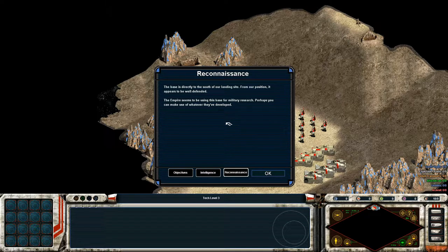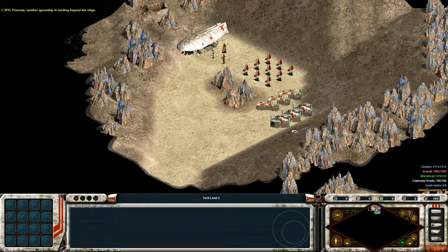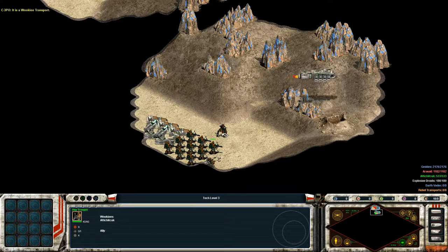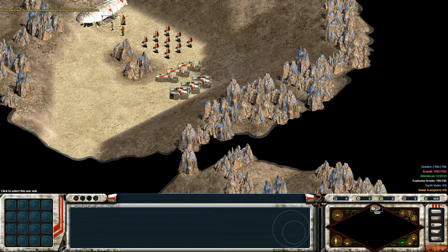The base is directly south and they're using it for military research. Perhaps you can make use of whatever they developed. Another spaceship is landing beyond the ridge — it is a Wookiee transport. I thought we might need some help on this operation, so I sent a transmission to my old friend Adichittik. He's a very powerful Wookiee chief.